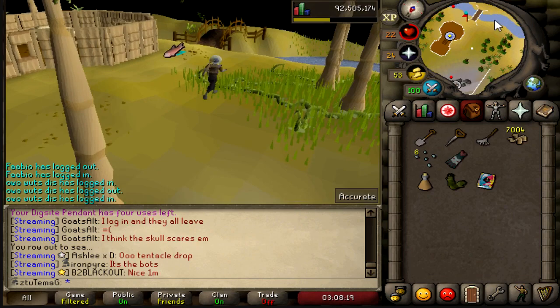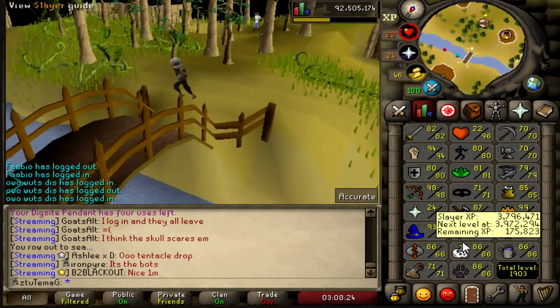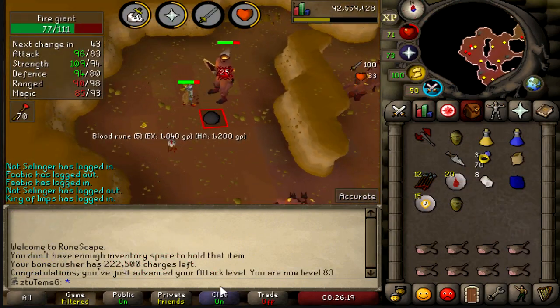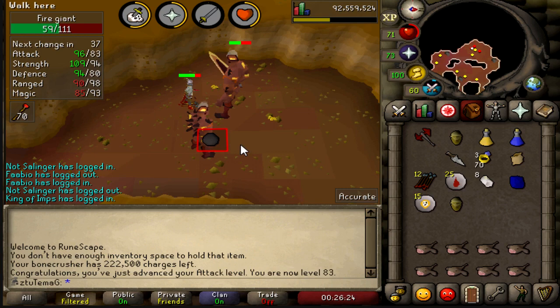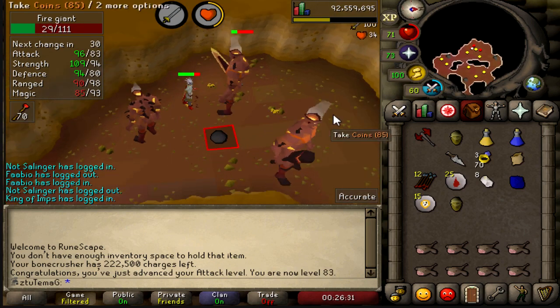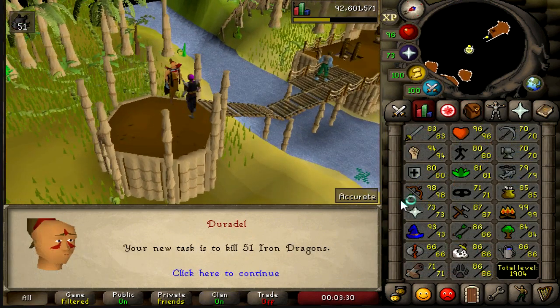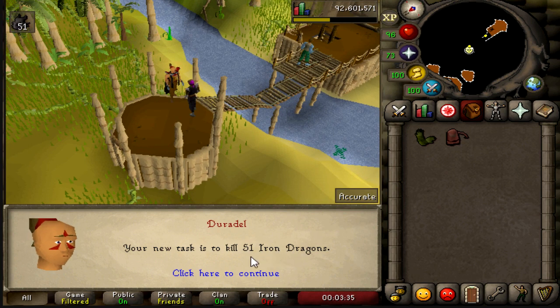We're like a little over halfway to 87 Slayer. I got 83 attack and I didn't record it. For those wondering what task I got at the end of the last clip — it was Fire Giants. It's not very good. I have a decision to make — I've went back and forth with this task before. I blocked it, and then I unblocked it because I was like, what am I going to use my Antifires on? But 51 of them — Jesus!